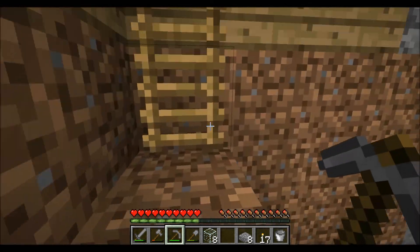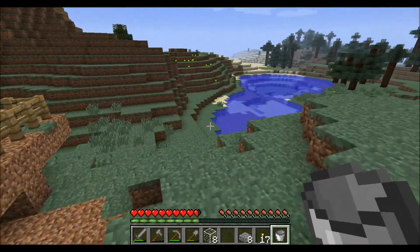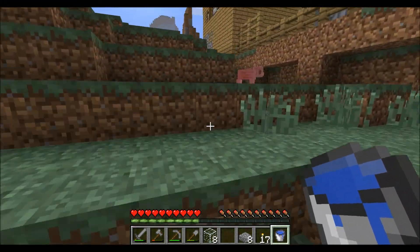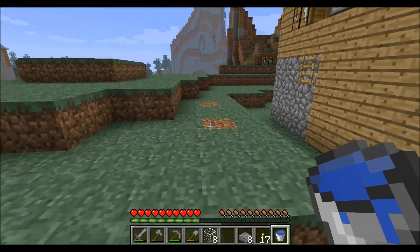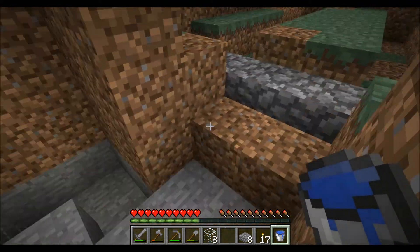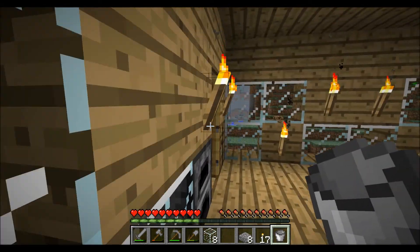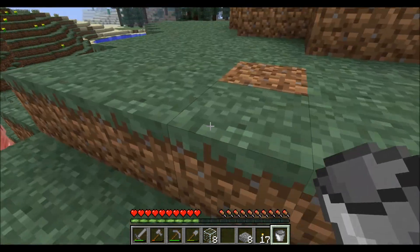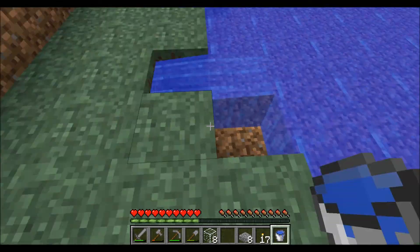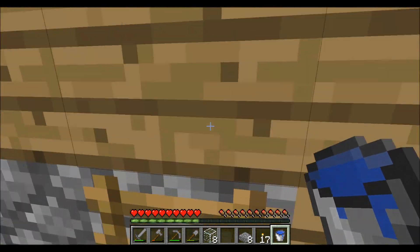I'm gonna make infinity water like this. First, quickly get water — I have to go back and forth twice. Oh, a pig's outside. So you put water on one side and then you put water on the other side of a three-block gap, and then the middle one will be the infinity one. If you keep taking the middle one it will keep refilling constantly.